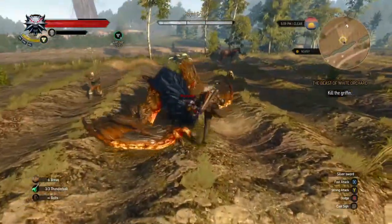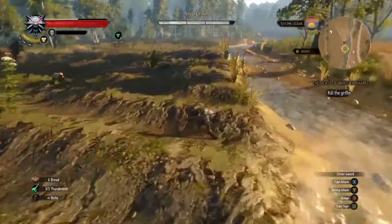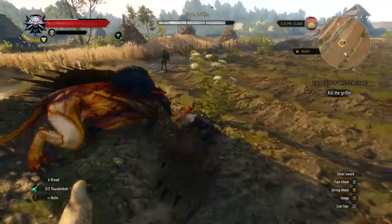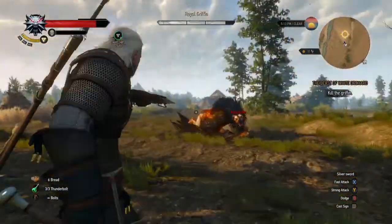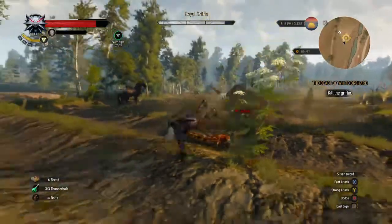What you want to do is get in and out — you do not want to stick near the Griffin. Swing once, miss or hit, and get the hell out of there. I died so many times trying to juke and telegraph what he was going to do. The only thing you can really telegraph is that big attack.